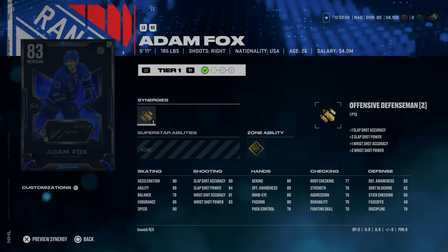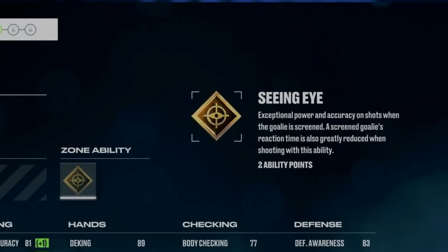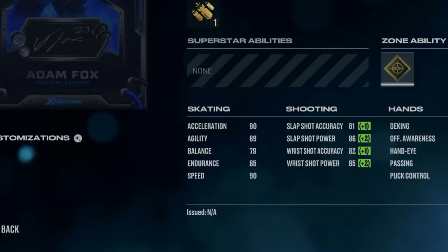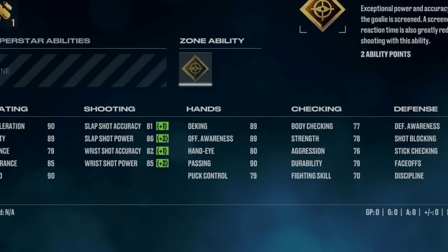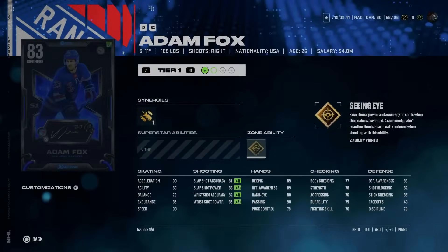Adam Fox is up next at 5'11", 185. The right-handed offensive defenseman comes with Offensive Defenseman to help out that slap shot. He's also got gold Seeing Eye, which is more of a fun ability. He does have 90 speed and acceleration to go with 89 agility, making him one of the fastest players in the game. Great hand stats with 89 deking and offensive awareness, as well as 90 passing, 77 body checking, and 83 defensive awareness. His jump to 84 overall gets him up to 91 speed, which just makes him one of the fastest cards in the game.